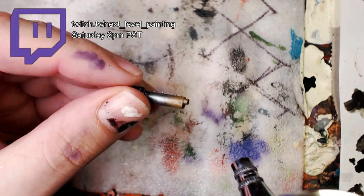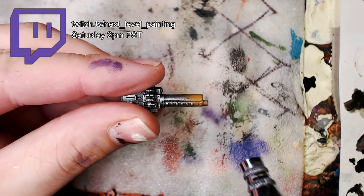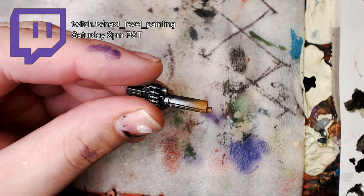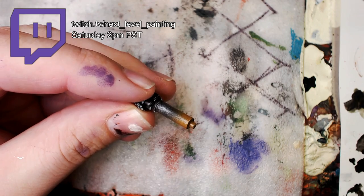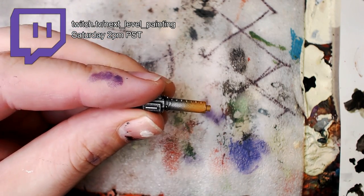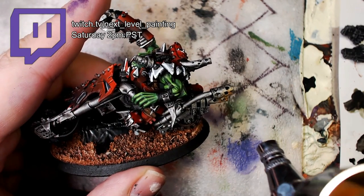Now we're going to go back to the DACA cannons and use a little bit of orange brown. We're going to hit the tips up a little bit, give some of that scoring, some of that dirtiness. And just because we have the color in our airbrush right now, that's the only reason I'm showing you this. Because what we're really going to do is show you some cool exhaust effects.